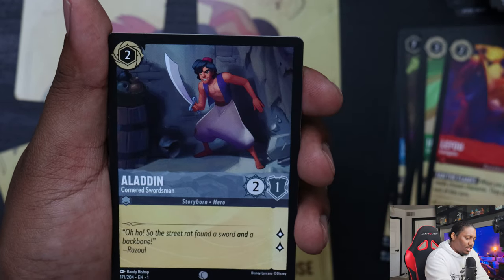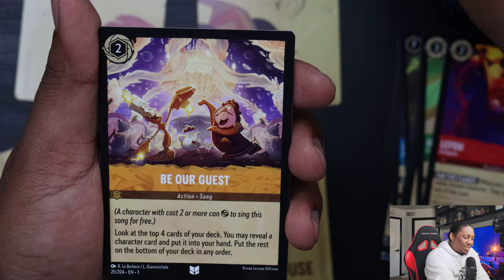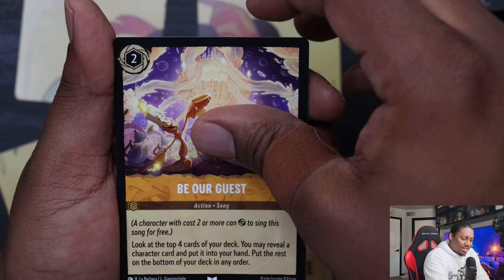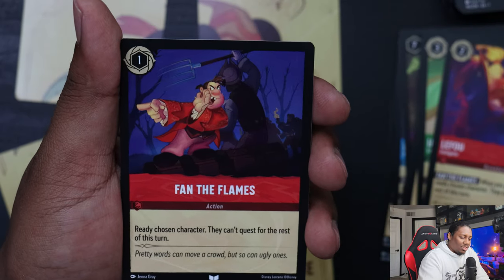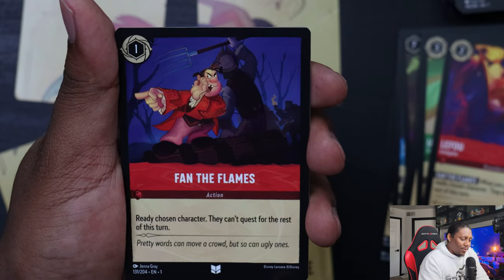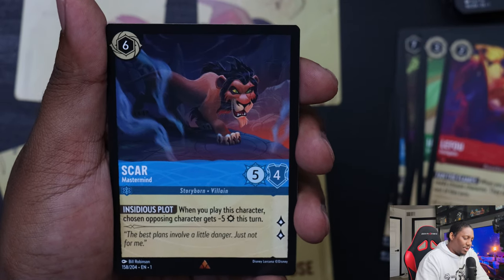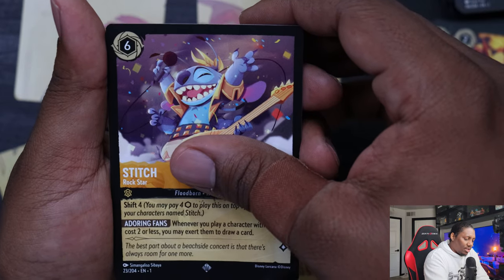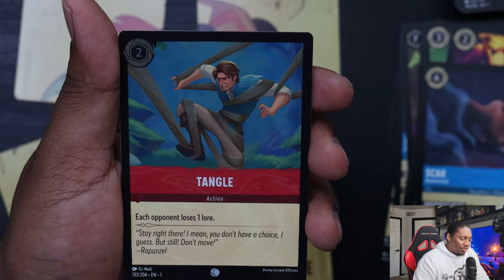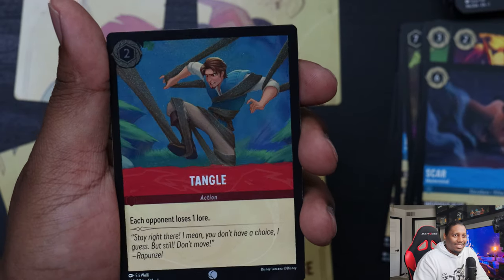Gaston Arrogant Hunter, Aladdin Cornered Swordsman. Is he a swordsman though? Be Our Guest. Frying Pan — if you haven't been threatened with a frying pan yet you ain't doing something right. Fan the Flames. Scar Mastermind. Stitch Rockstar. And Rapunzel — her hair is kind of foiled too, that's nice. I like that.